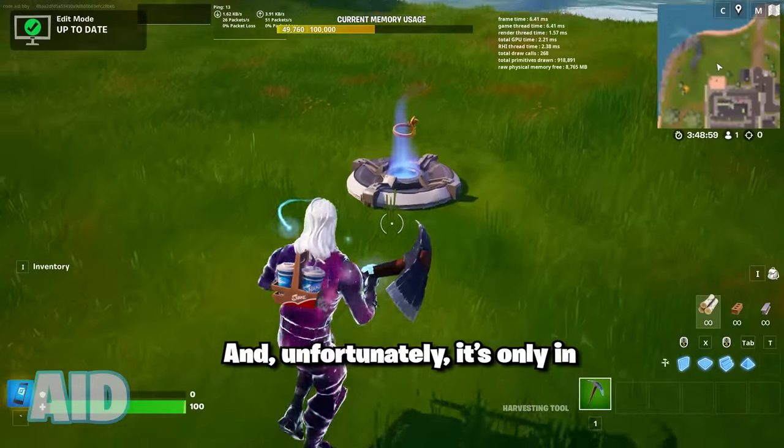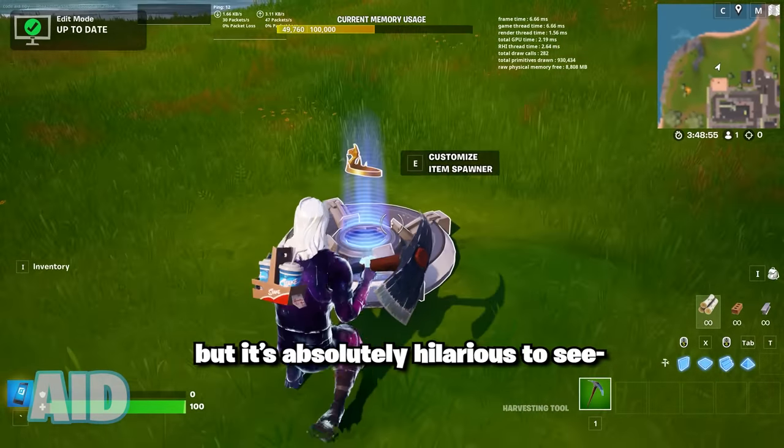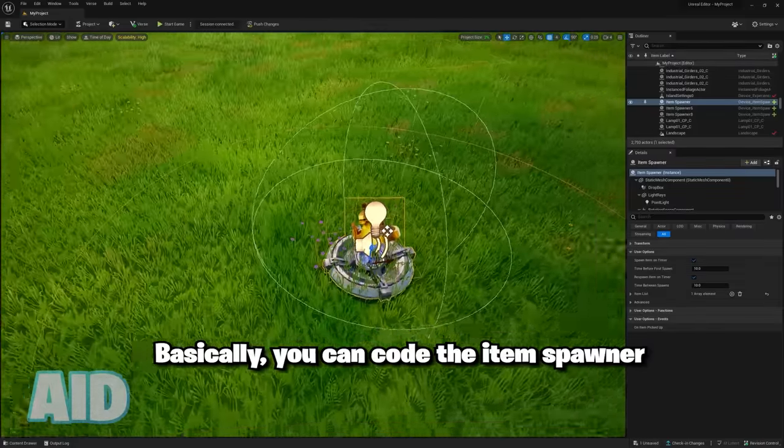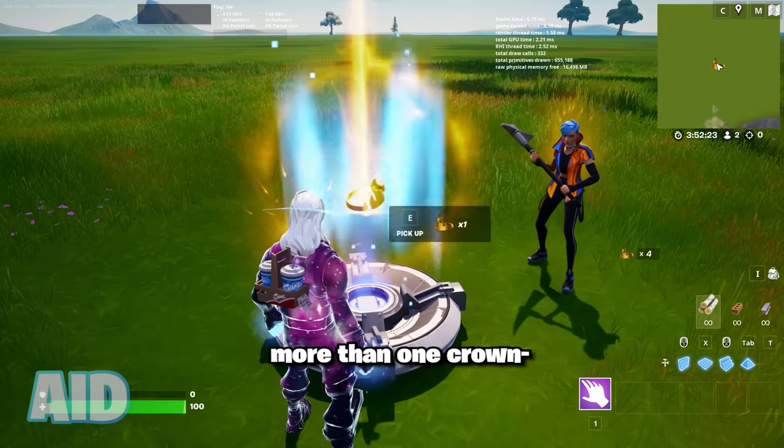Here's how you can get infinite crowns — unfortunately it's only in UEFN Creative 2.0, but it's absolutely hilarious to see. Basically, you can code the item spawner to spawn in crowns, then start the game, and for some reason Epic made it so you can pick up more than one crown.